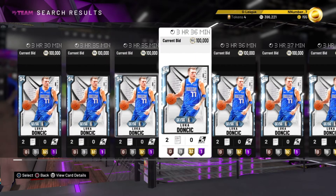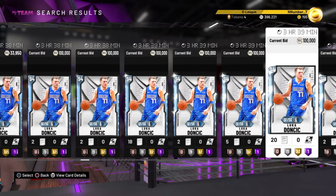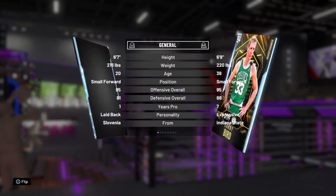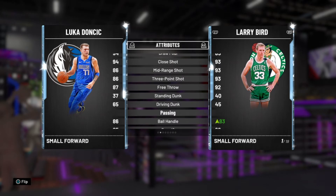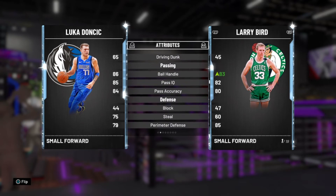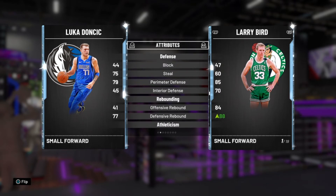Luka Doncic is a part of this set and he's about to be dumb expensive. His sapphire card was used by literally everyone on day one because his release was butter — great. Luka Doncic is 6'7, you can run him at the two as a small forward or shooting guard. He's not an evo card so his defense will not increase — this is probably a card you don't want to invest in long-term, but if you invest, use it for two weeks and sell. He has an 86 three-pointer, which I think is up from his sapphire's 81, and a 65 driving dunk which I don't like.